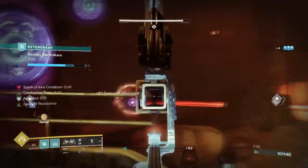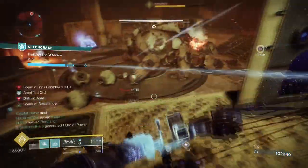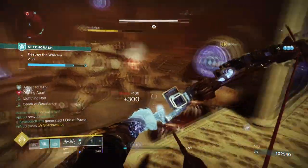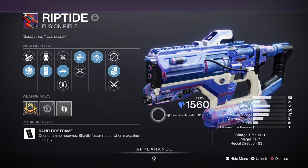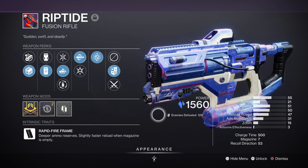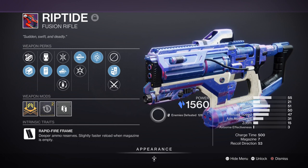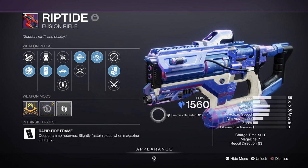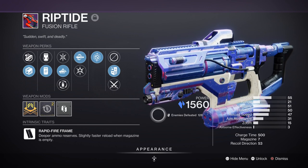For weapons, we can pick and choose Arc weapons as the abilities are the main focus of the setup. However, there is a specific weapon all users should try first. For primary, we have the Riptide fusion rifle with Auto-Loading Holster and Chill Clip. It has to be said how powerful the weapon really is — being a rapid-frame type allows it to follow up shots quickly and efficiently while also freezing the target. Great for bosses and majors. Take note that it's not going to be as useful in GMs unless you have your anti-champion mods covered.